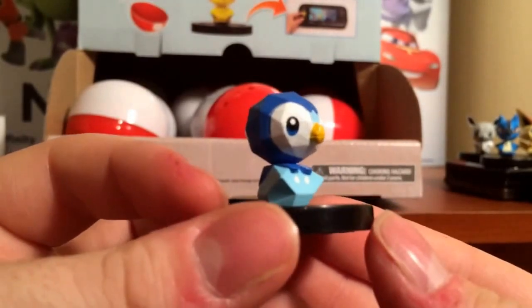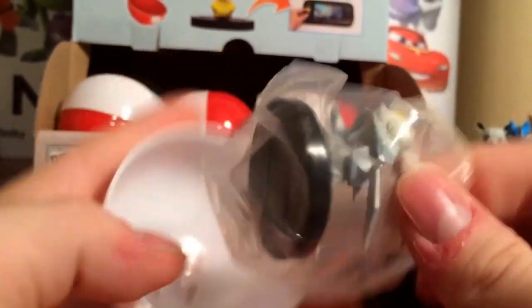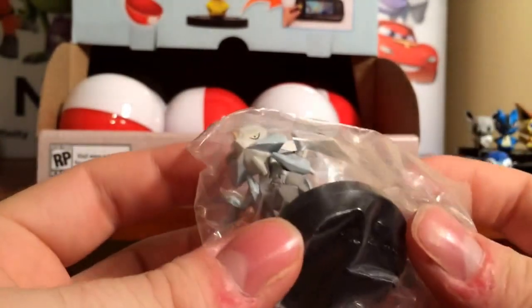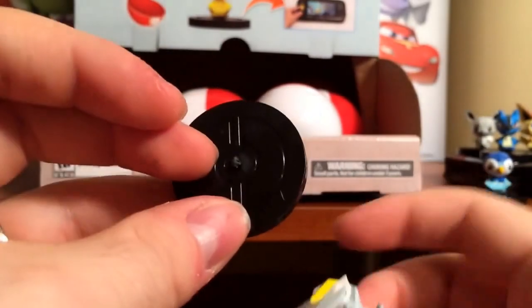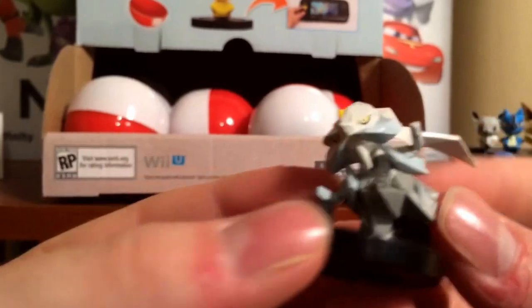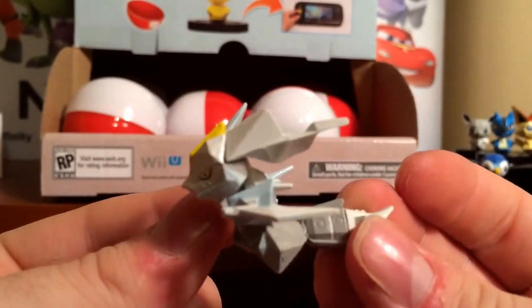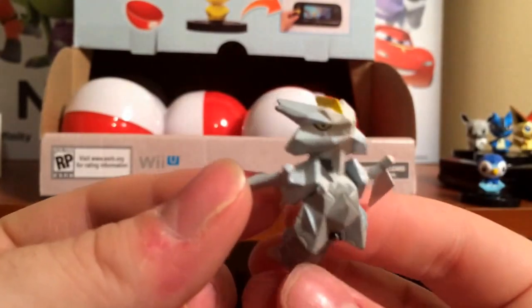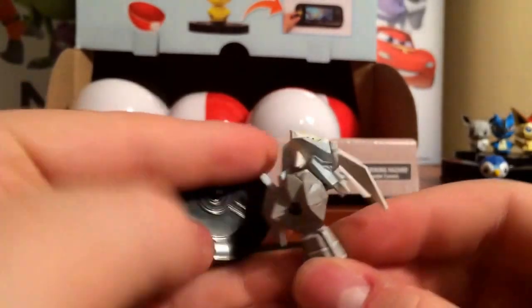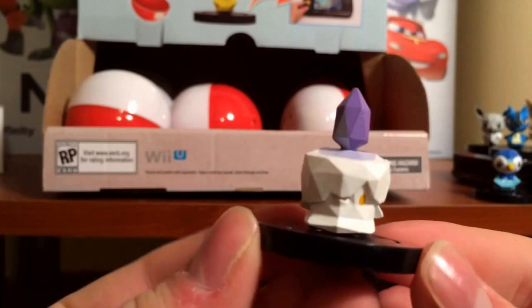We got Piplup. Oh, it broke — it's broken. A little super glue. But this is a white Keldeo. This was only given out if you purchased a download code for Rumble U from GameStop. There was a white and black Keldeo, so I guess they just put the extra ones in the box, which is one that I got, but it's broken.